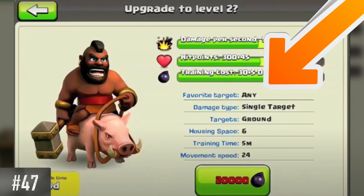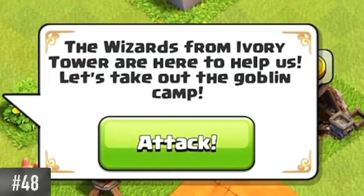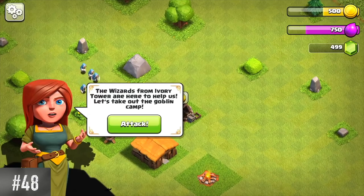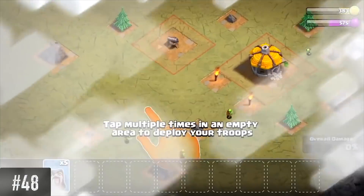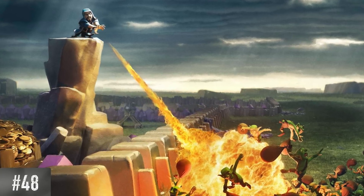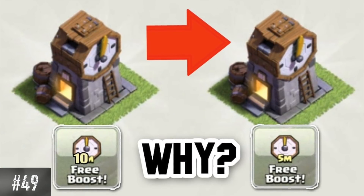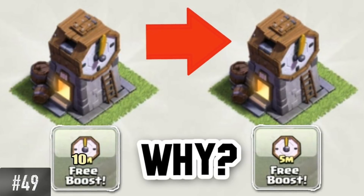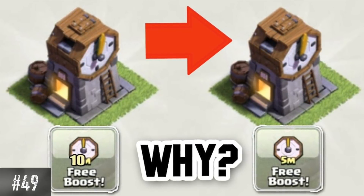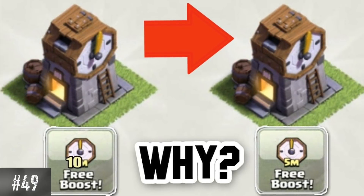At its initial release, Hog Riders did not have any preferred target — they would simply attack whatever was in front of them. During the tutorial, a villager mentions the reinforcement wizards of Ivory Tower. However, Ivory Tower is not mentioned again in the future, though this could be a reference to the Wizard Tower. On June 26th, 2017, the Clock Tower's boost duration was reduced by 50% because it gave players too big of an advantage in upgrade times. I guess it was just too good of a deal.